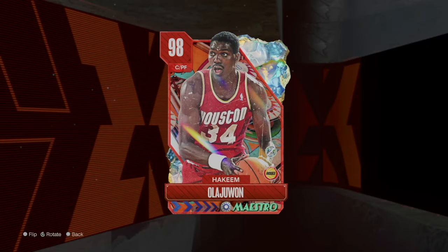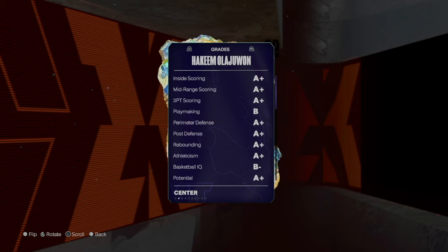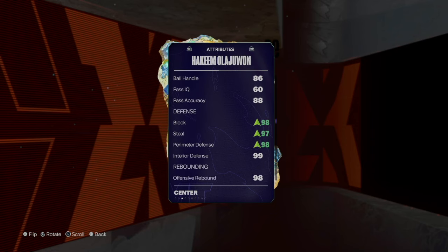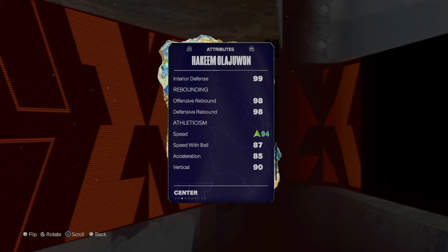The beautiful thing about Hakeem is that he's definitely one of the top cards from the center/power forward position. Since I already have Kareem and Wilt, I'll be putting Hakeem at the power forward position. He's a seven-footer — 9 on offense, 9 on defense. His jumper is on very quick, which is going to be really good. Shooting: 91 three-ball, 85 driving dunk, 86 ball handle. I upped the defense — 98 block, 97 steal, 98 perimeter defense, 99 interior.